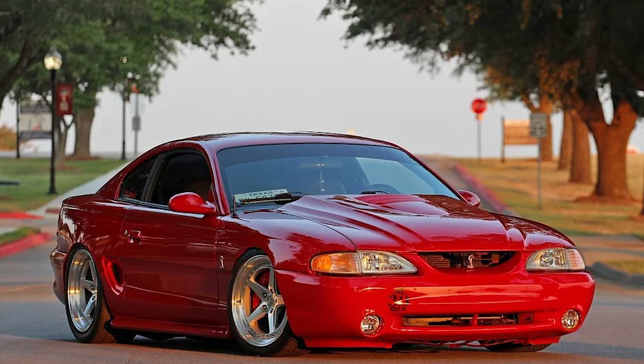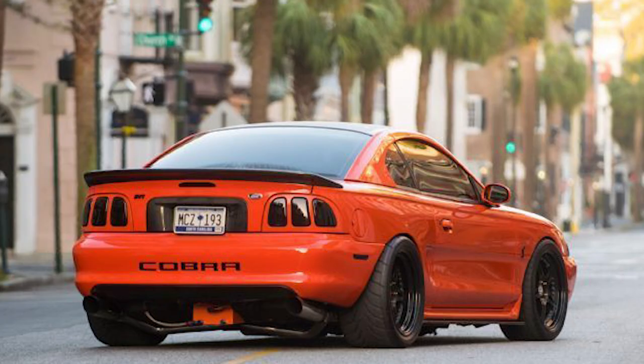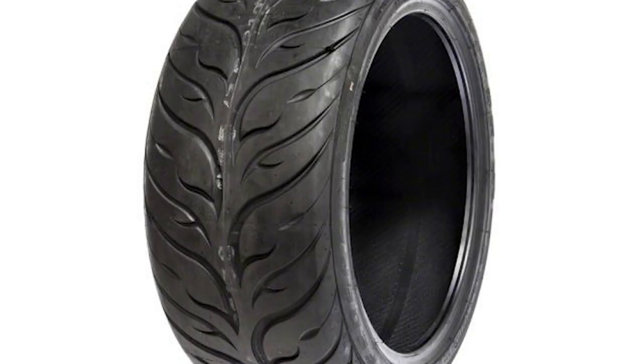Hands down, one of the best mods you can do to your Mustang is wider wheels and grippier tires. Not only will this increase your track width, keeping your car more stable, but they will also look good doing it. Larger diameter, wider wheels will make any Mustang look more aggressive and handle like a dream. While the wheels are up to your personal preference, I would highly recommend getting some Federal 595 RSRR tires.